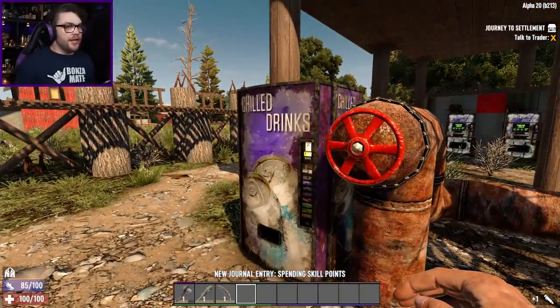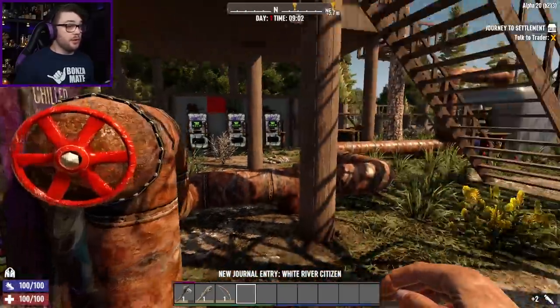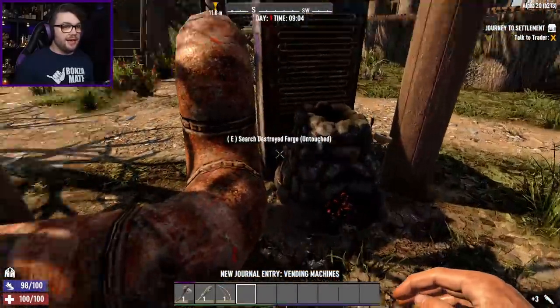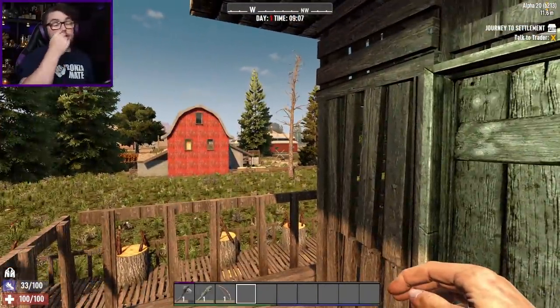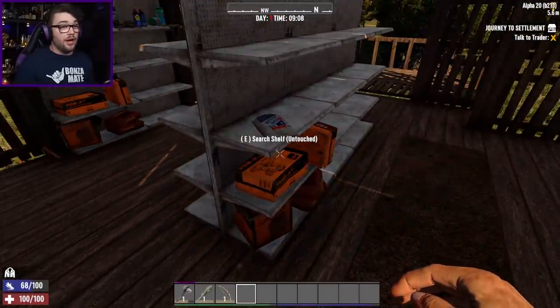I'll quickly have a gander through your vendo while I'm here. Broken workbench, broken cement mixer, and broken forge - you have no working workstations. That's a little bit upsetting. But then the question is, do I loot them now or do I save them for later when my loot stage will be higher?